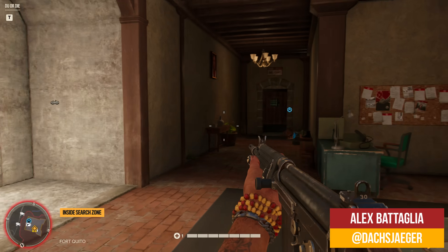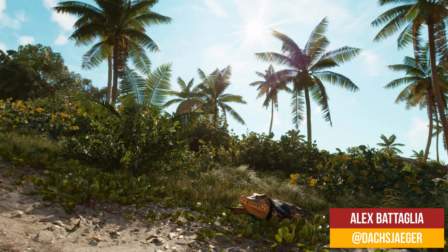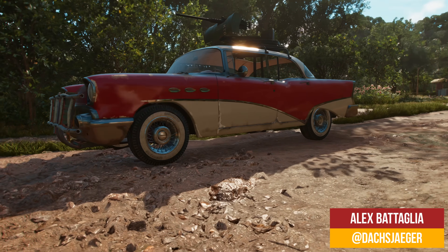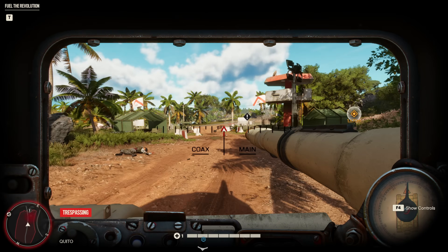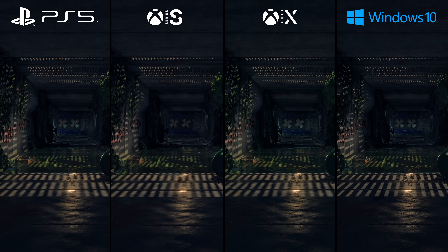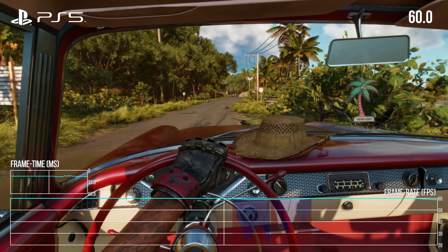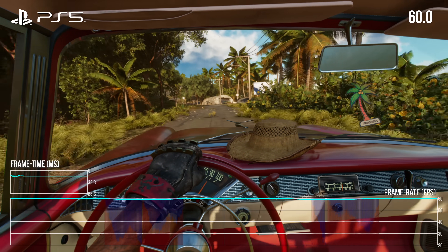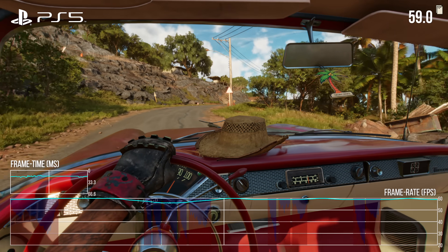Far Cry 6 returns to a tropical setting as the sixth mainline entry, upgrading the Dunia engine with new features and increasing fidelity and performance with support for the latest generation of consoles. Today's video covers the current generation versions of the game on PlayStation 5 and Xbox Series consoles, as well as the PC version, generating optimized settings based on what the consoles are running.